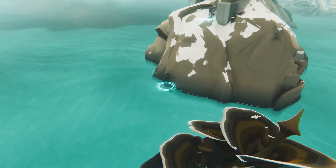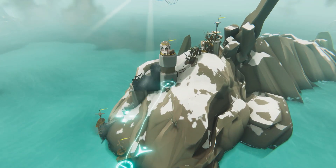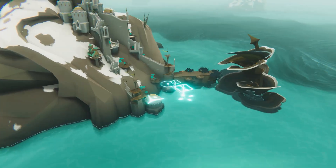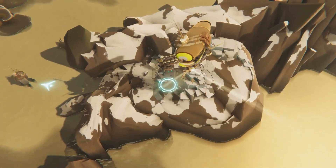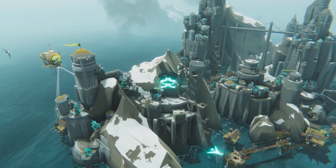Build up a fortress on the great Ursi in the sandbox city builder Bulwark: Falconeer Chronicle. In this naval themed city builder, your main focus will be designing an epic island fortress, with a side of exploration, management, and strategy elements. The resource system in the game functions on distance, not cost, allowing you to have greater creative freedom while still needing to keep resource collection in mind.